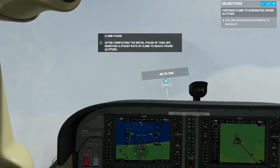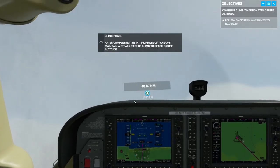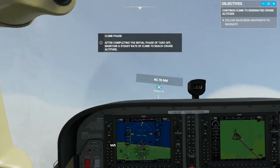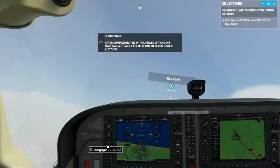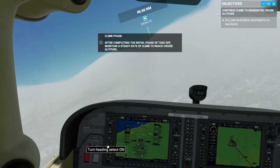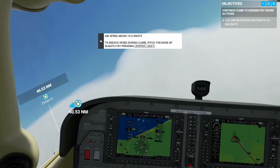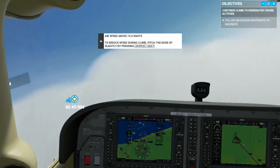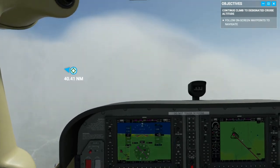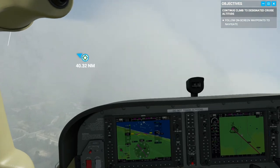I'm going to attempt to switch hands so I can use the mouse to turn on autopilot. Let him take over navigation. I think that's working. Got to keep an eye on that throttle speed, going a little fast. I've set a flight level of 3,500 feet, so once we're on track I'll engage that.